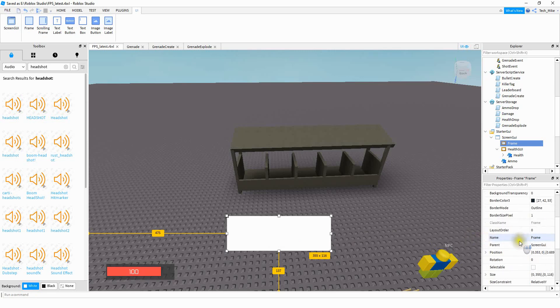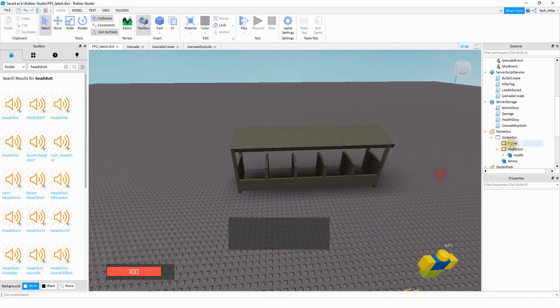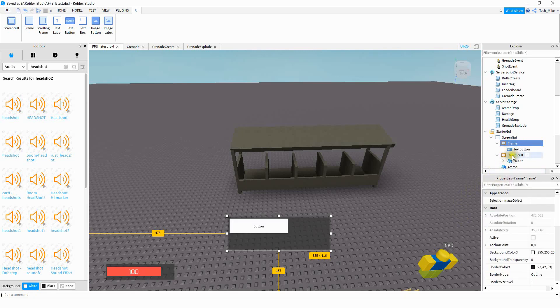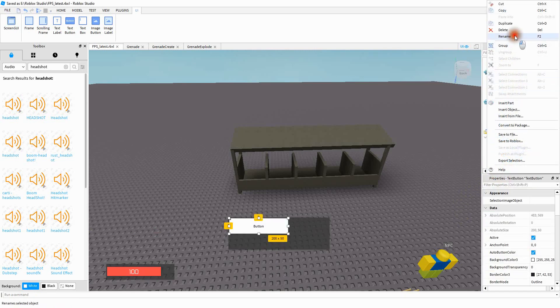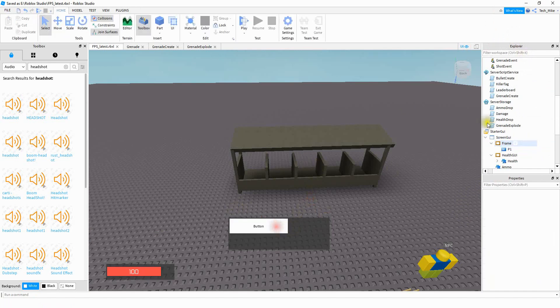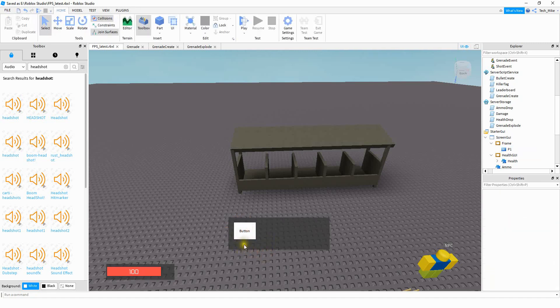All I'm going to do for this frame is go down to the Style section and change it from Custom to Drop Shadow. After that, I'm going to be adding 3 different text buttons. I'm going to be using text buttons, but if you want to use image buttons instead, that's completely fine. I'm just going to insert one text button and rename it. I'm going to say P1 for perk 1. After that, I'm going to resize it and leave a little space at the bottom to put a label.